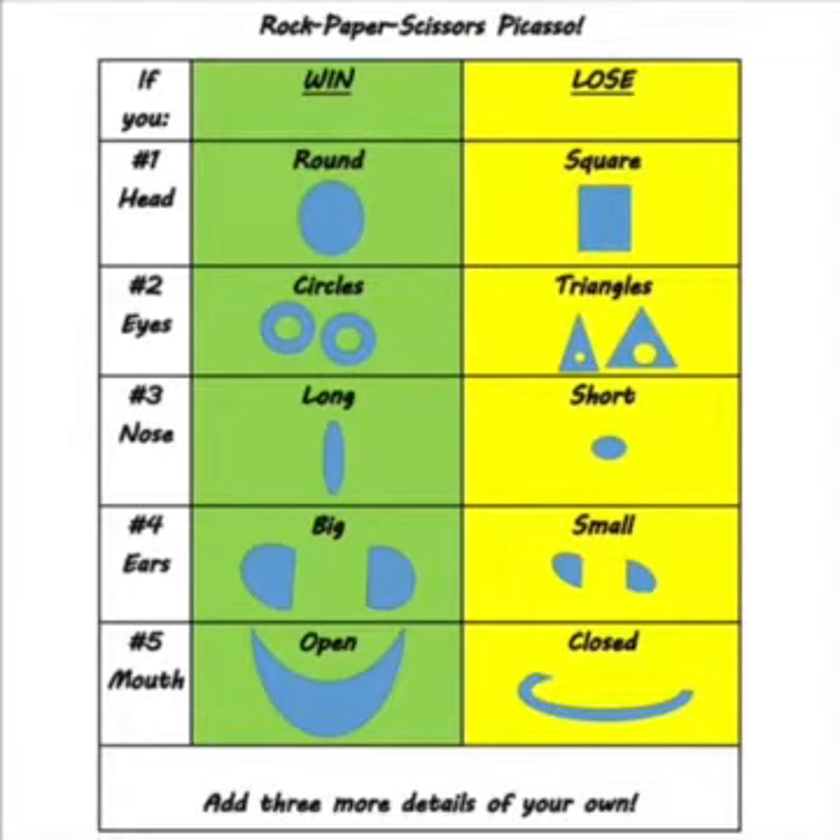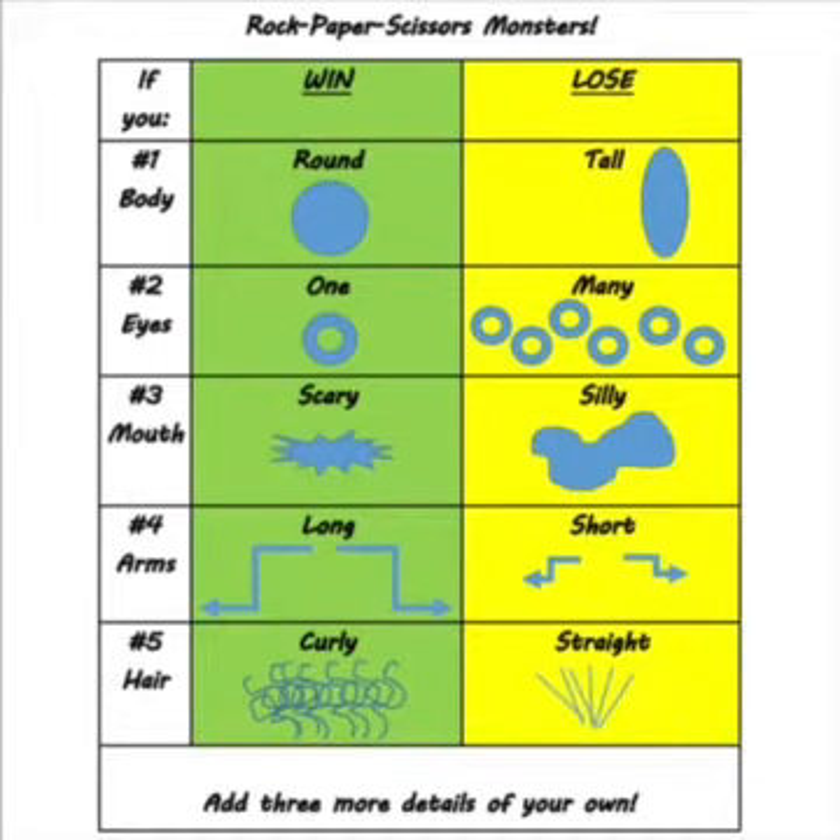There are two detail lists for you to choose from. So once you have a partner, decide if you're going to play Rock Paper Scissors Picasso or Rock Paper Scissors Monsters. Today I'll be playing Rock Paper Scissors Monsters.